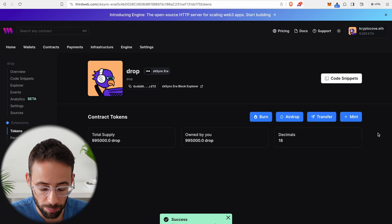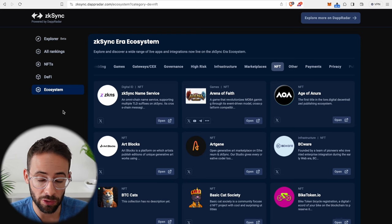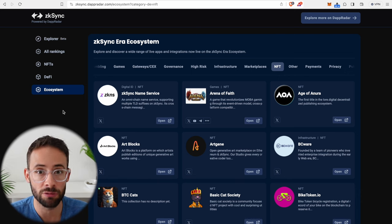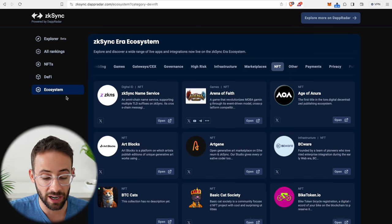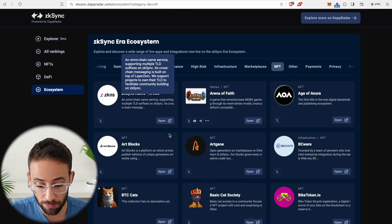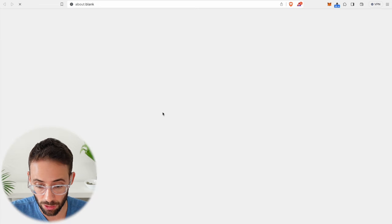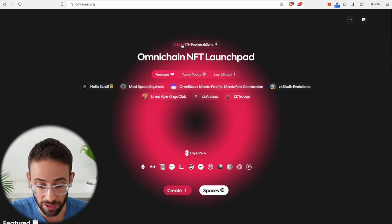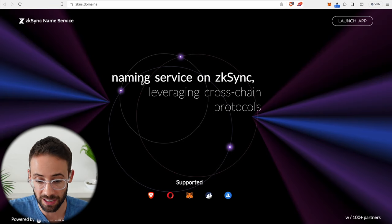Out of all the transactions we've done so far, we still haven't actually interacted with any types of NFTs, and this is the final part to really round out our transaction history on the ZK Sync network. This is Dapp Radar — it shows the entire ZK Sync Era ecosystem and I've filtered here for NFTs. One interesting one is the ZK Sync Name Service. We probably also want to check out a couple of NFT exchanges or platforms like OmniChain, Element, or OKEx. Let's start with the ZK Sync Name Service — launch the application and connect our wallet. This is where you can register a .ZK or ZK Sync domain name.